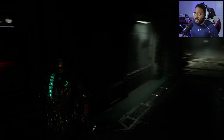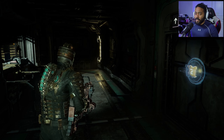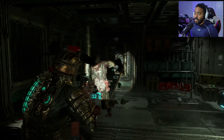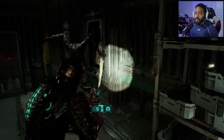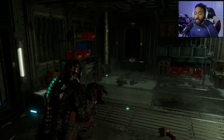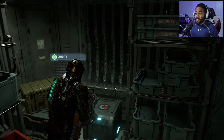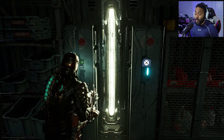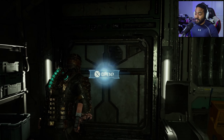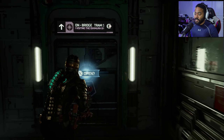Let's go find a bench because we can get some power nodes from the upgrades we have. We just got level two clearance so we can open up these lockers. Yo, that contact beam is no joke - it's actually one of my favorite weapons right now. I'm looking forward to seeing the line gun, but I don't know, this contact beam is dope - I might actually upgrade this. We just used the save station.